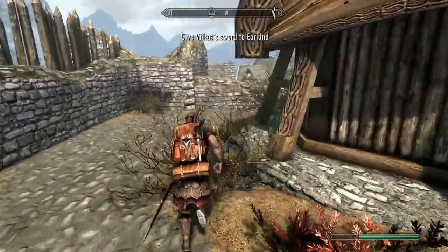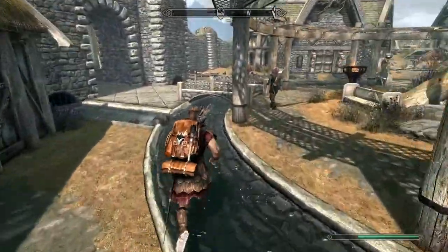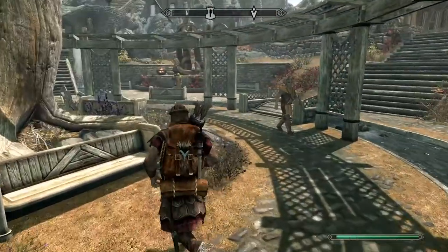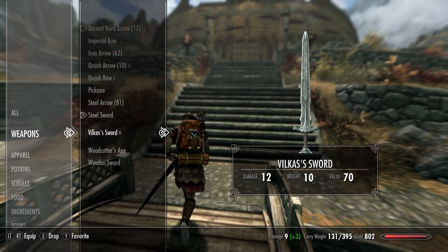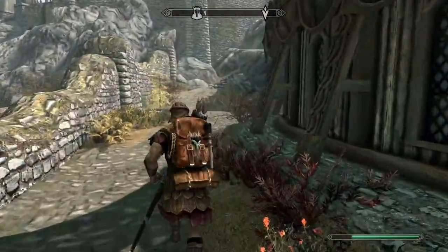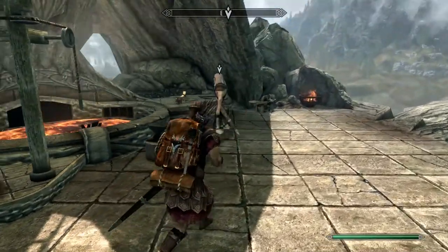Let's run before Faendal gets too far. Let me see his sword — oh, it is stronger. That's cool, I didn't even know it was like a unique weapon. Alright, let's go ahead and give it to Eorlund and have a little chat with him — see if we can find out some more information about the Companions. 'Specifically, Vilkas sent me with his sword.' 'I'm guessing you're the newcomer then.'